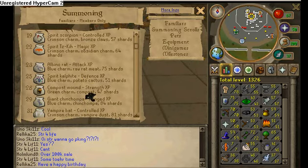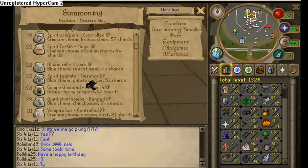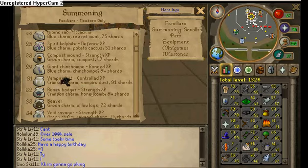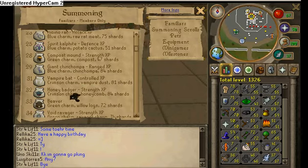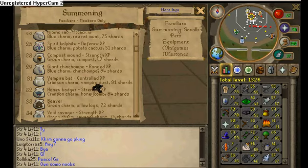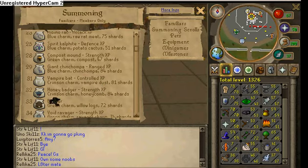I didn't do Complex Bounds. Then, once at 29, I did a couple of the Giant Chins till 31. Then I did the Vampire Bats. That's if you get to 31. To 37, I didn't do Honey Badgers - I did Beavers.